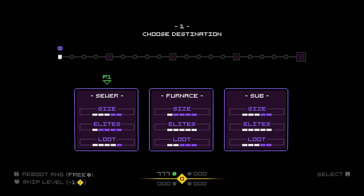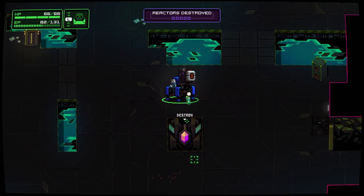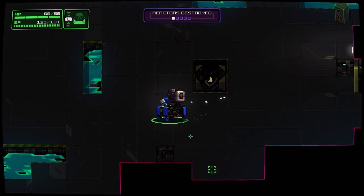You get to choose what level you go to, and you can also reboot the RNG, which is an interesting thing where you can do it to actually get more stuff. And you can see just what you're going to end up doing in the level.